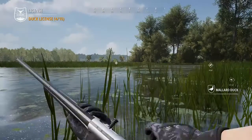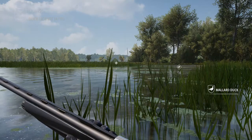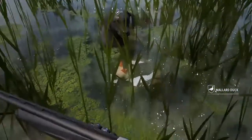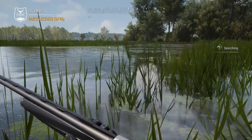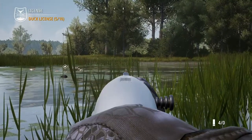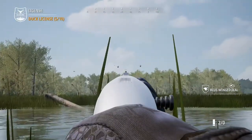The best spots to use these guns are in the marshlands and the ponds around the cabin — you can find tons of ducks out there and these will complete a duck license in under five minutes. Make sure you bring a high-level dog with you because you're going to have a lot of ducks to retrieve. The longest part of your hunting session will be waiting for your dog to bring the ducks back, because you'll be downing ducks so quickly you won't be able to count them.